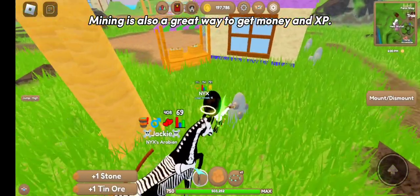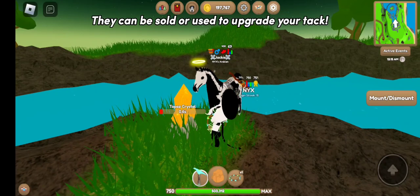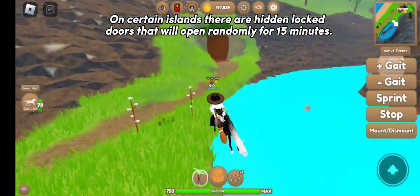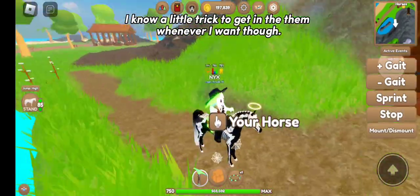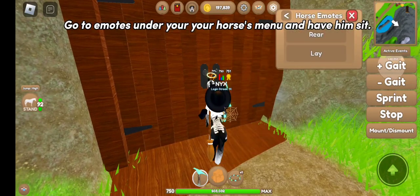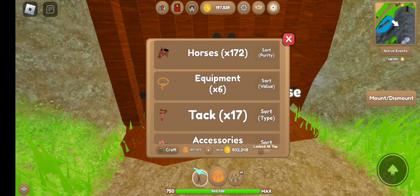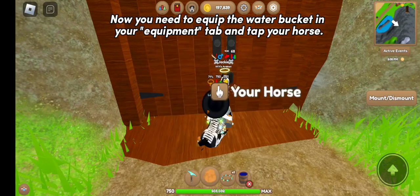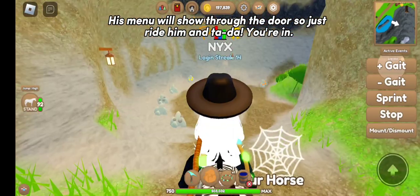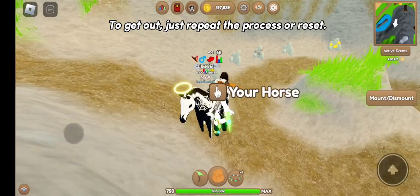Mining is also a great way to get money and XP. Mountain and jungle are the best places to find ores and gemstones, which can be sold or used to upgrade your tack. On certain islands there are hidden locked doors that open randomly for 15 minutes, but here's a trick to get in whenever you want. Ram your horse straight into the door and make sure you're right up against it. Go to emotes under your horse's menu and have him sit. Dismount but don't move. Equip the water bucket in your equipment tab and tap your horse — his menu will show through the door, so just ride him and you're in. All sorts of ores and gems spawn in these places. To get out, just repeat the process or reset.